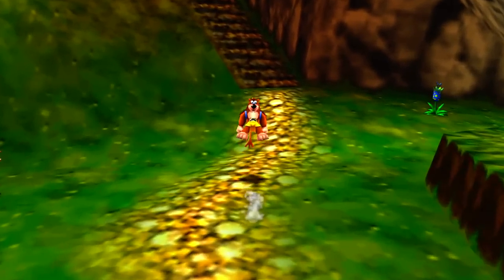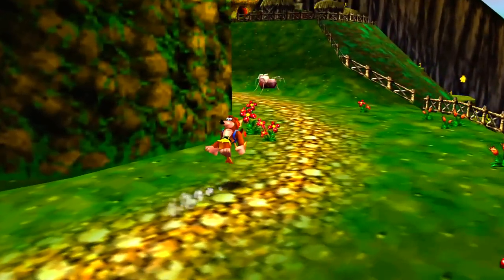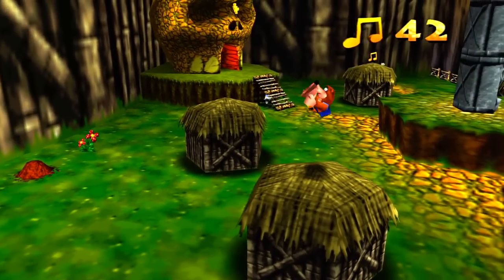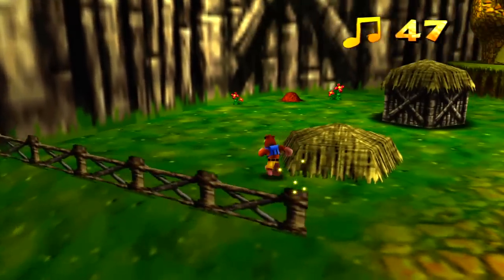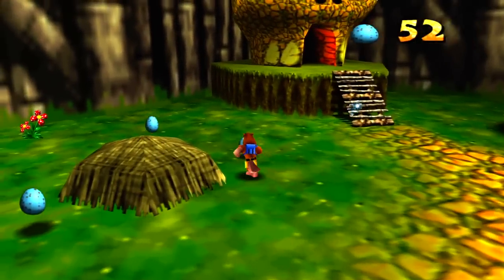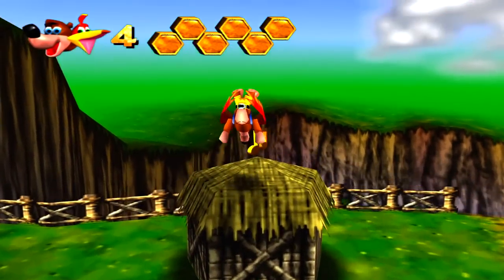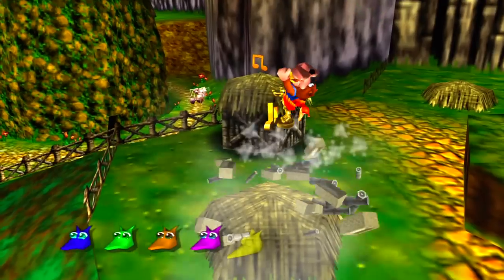Now we head back to where we learned the Beak Buster, which is not a very long trip now that we have the Talon Trot. We have the Beak Buster, so we can go ahead and slam down on all these little houses and they'll each give us a little reward. It doesn't matter what order you do it — it always gives you the same crap in the same order. So it'll always go: notes, then eggs, then an enemy, and then a one-up.